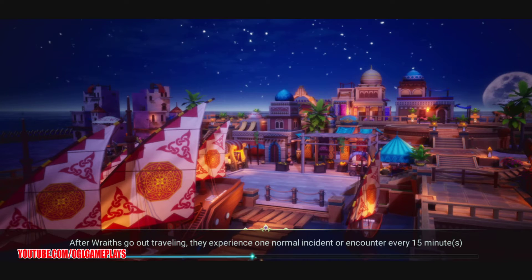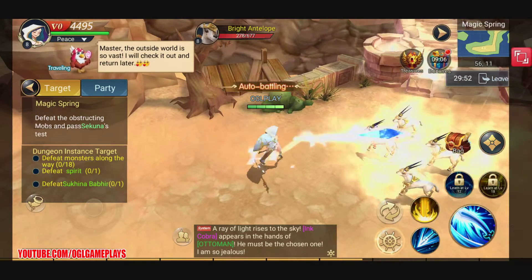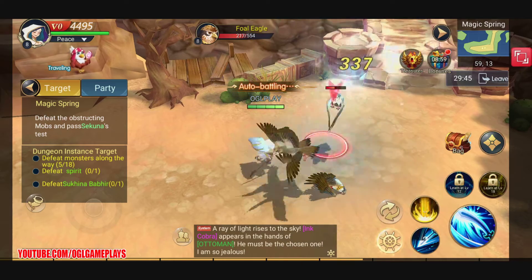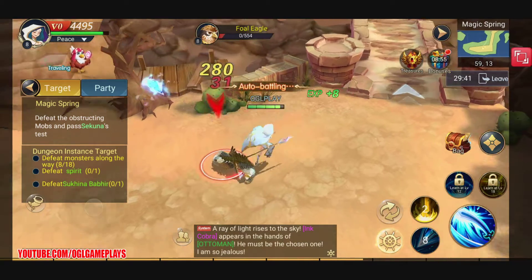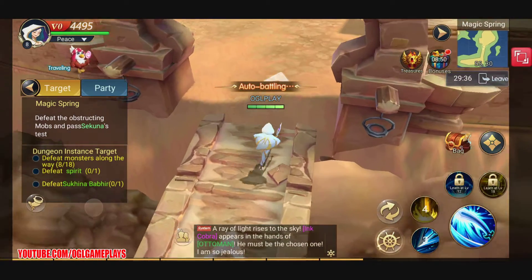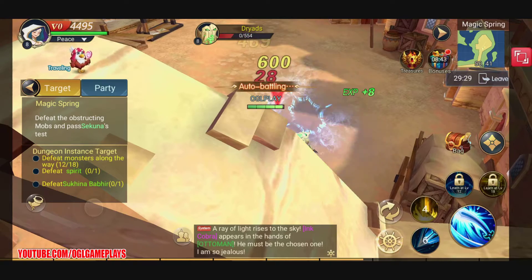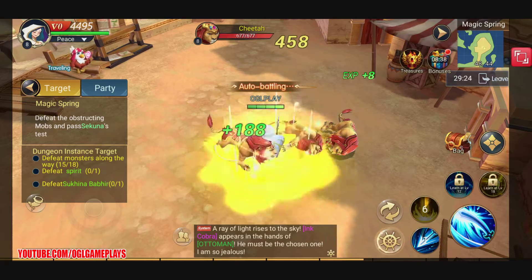I don't know how PvP will work in this kind of game — that could be a game changer and really shift the opinion of the game. I haven't got there yet since I'm only at level 8. I think we are inside a dungeon instance. The objective is to defeat spirits along the way — 8 of 18 done so far.